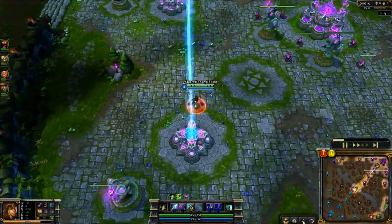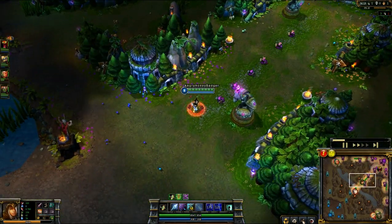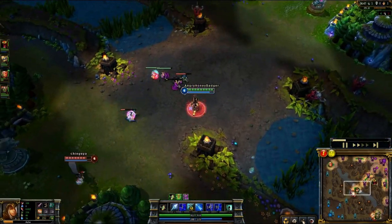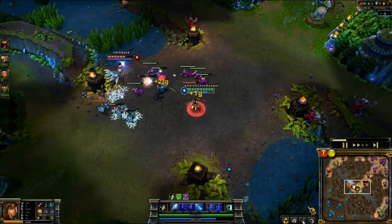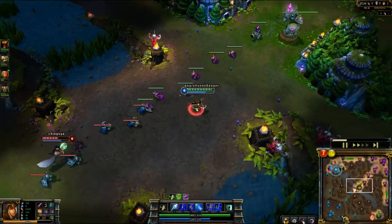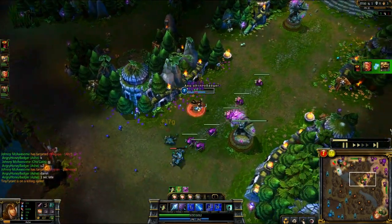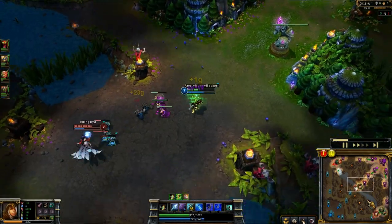My first real trip back at level one I took a Doran's Blade, standard for most AD carries. Going back now I'm getting my boots to be more mobile — Ahri's going to be a handful at level six because she's best from six to twelve, so I have to be careful. I also bought a Pickaxe and a couple health potions since I don't have a support healing me since I'm mid rather than bottom. Trying to be safe and just farm up.